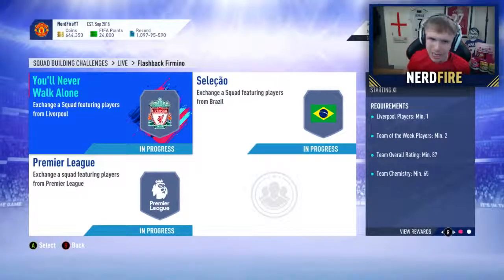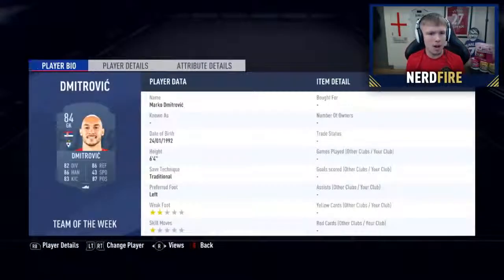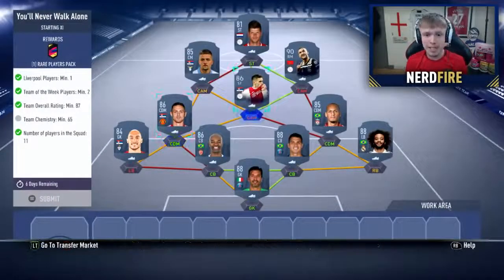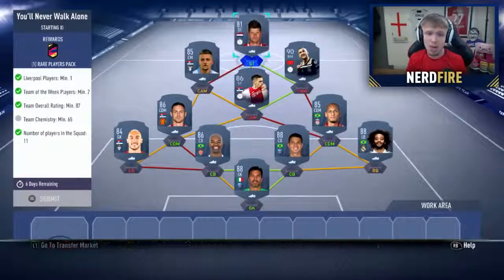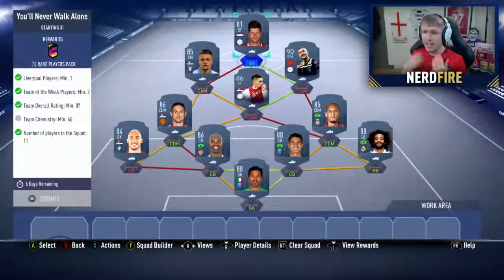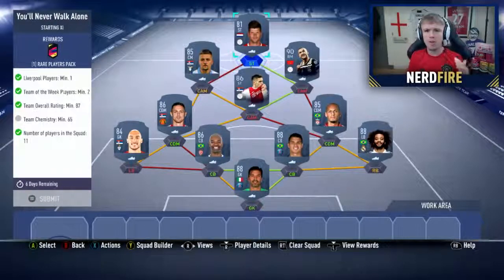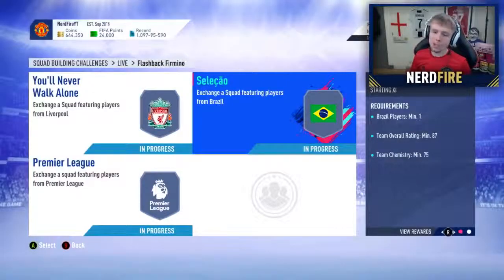Okay boys, so I've gone ahead and done the method. Going into the Liverpool one first: in goal is Buffon, right back is Marcelo, right centre back is Thiago Silva, left centre back is Naldo, left back is in-form Marko Dimitrovic, left defensive mid is Matic, right defensive mid is Fabinho, central CAM is UCL Tadic, left CAM is Milinkovic-Savic, right CAM is UCL Ziyech, and striker is in-form Huntelaar. Just change Tadic from striker to centre forward to get that extra 5 chemistry. This one costs around 275,000 coins on both consoles, and you get that rare players pack back.